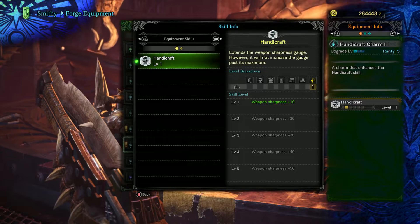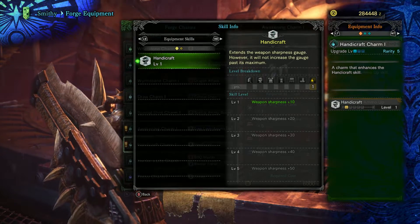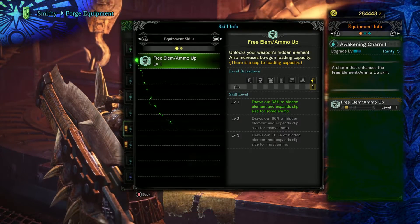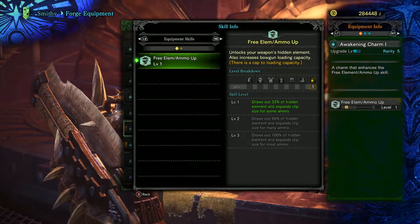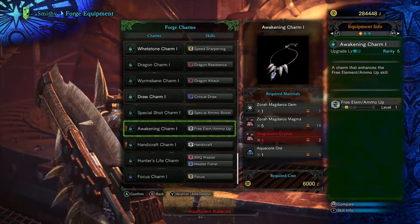Finally, there's one other charm we can make from Zora, and that's the Handicraft Charm. You'll need to do some mining in new high rank areas to get the spirit core necessary to make this. This skill only starts to be really useful in large amounts on weapons that already have good sharpness. If it's only giving you more green sharpness, you're probably better off with something else.